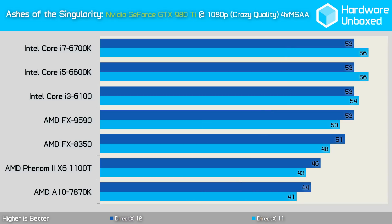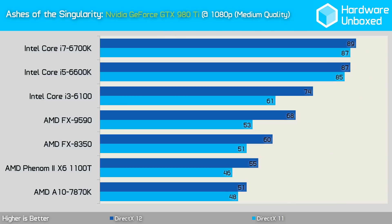Running the same CPU tests with the GeForce GTX 980 Ti, we find very different results, particularly when looking at the AMD processors. While the AMD processors were seen to be significantly slower using DirectX 11 with the Fury X, this wasn't the case with the 980 Ti, where DirectX 11 and DirectX 12 performance was very comparable. The AMD processors also performed better when using the medium quality settings with the 980 Ti. Similarly, we find there's very little difference between DirectX 11 and DirectX 12 on the Intel processors when comparing performance with the 980 Ti.